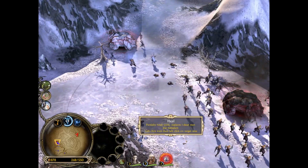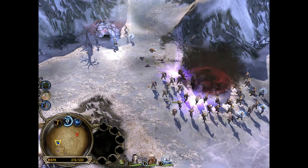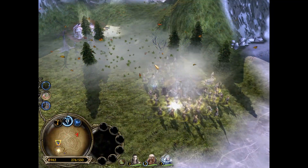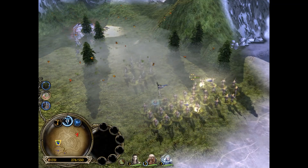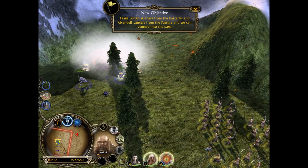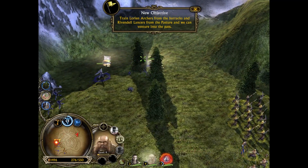Let's have Gloin go in and attack that. Let's get some of our spells going over here just to make things a little bit better. Let's go make sure we grab that treasure. We're going to have Glorfindel and Gloin take care of that. Gloin's now finally level 4.